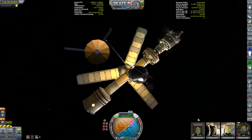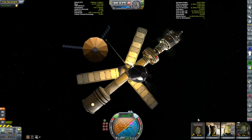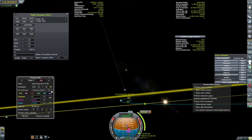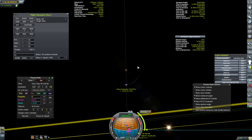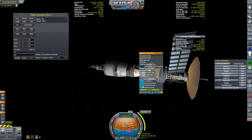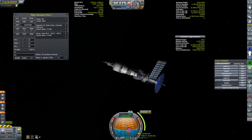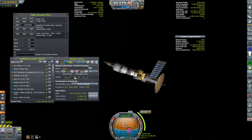Once we transferred the fuel that the Drez-1 needed, we detached and backed the Kermes away, and then it was time to readjust our Drez intercept. Setting up a maneuver node — that's looking pretty good. Now that maneuver is not going to be for about another hour and a half, and in fact Drez's closest approach is not going to be for another 234 game days, so we're not going to see that any time soon.